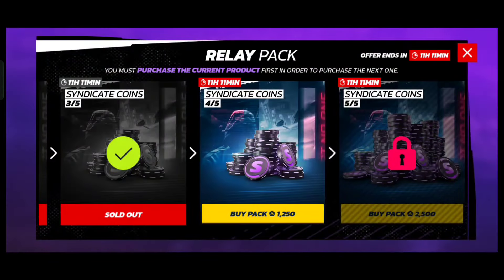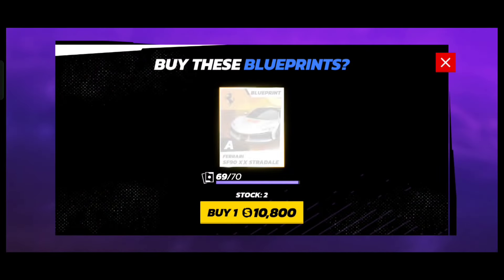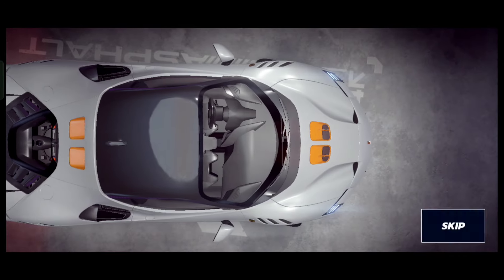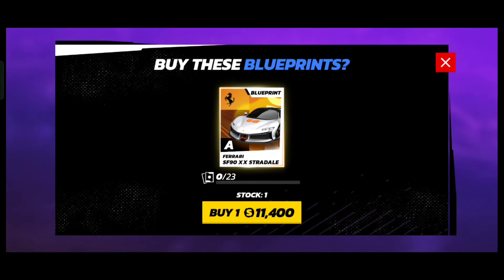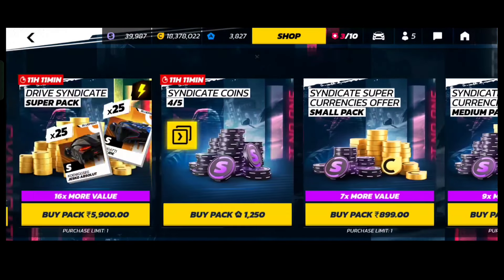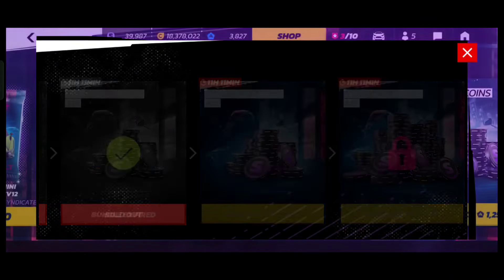I never expected that kind of bad drops. Anyway, with this purchase I was finally able to unlock my car — this was around car number 217 or 218. Essentially, one blueprint ended up costing me 1,250 tokens.